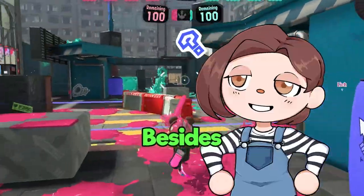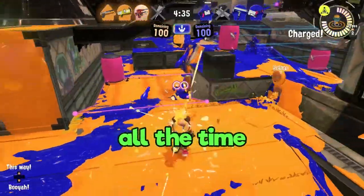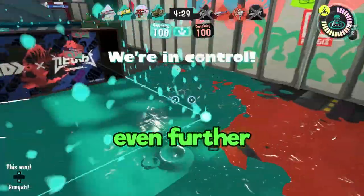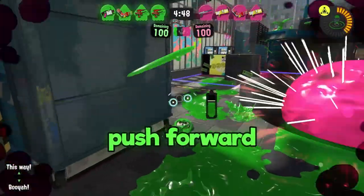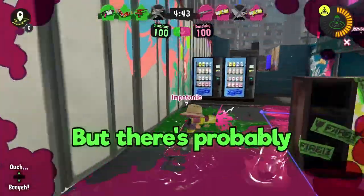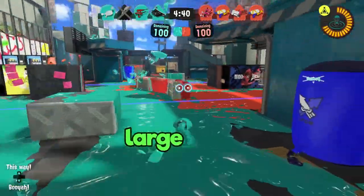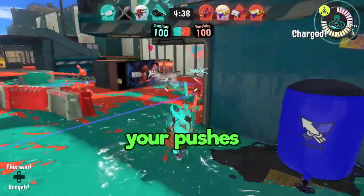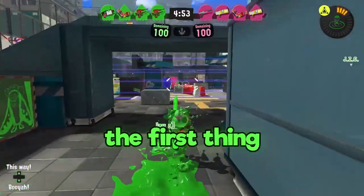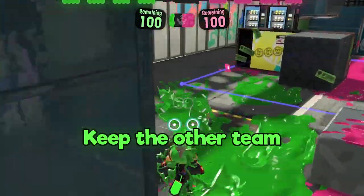What are some best practices, besides inking the zone of course? Make sure there's always a healthy amount of ink in front of you at all times. Splat Zones requires a lot of pushing forward to the middle of the stage and sometimes even further. You never want to push forward into a pool of enemy ink — not only will it cause damage to you, but there's probably a few people from the other team waiting to splat you the second you're vulnerable. Make sure you're inking a large area in front of you before making your pushes. The first thing I like to do is rush forward and try to ink the zone as quickly as possible — get that early lead and keep the other team at bay.